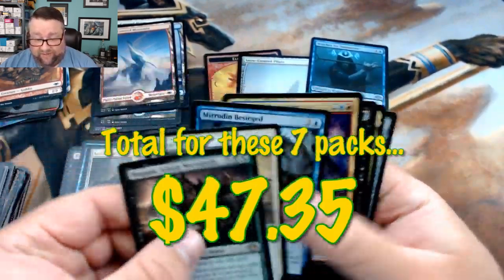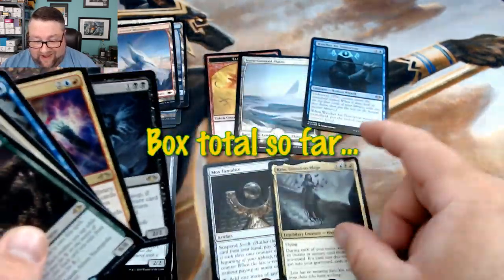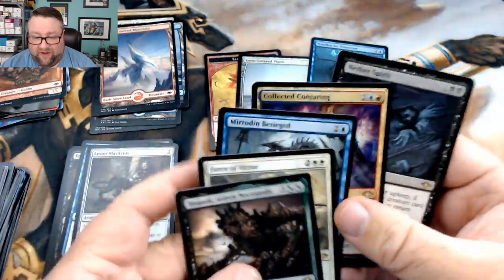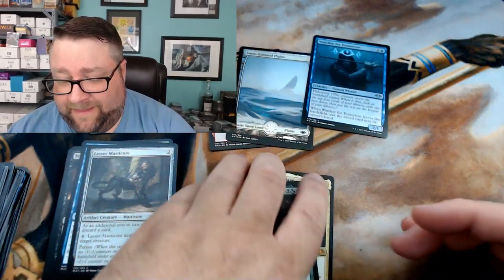Well, that's what we got here. We did get the foil snow covered plains, which was kind of nice, and we got the Mox Tantalite and the Cauldron of Eternity — so two mythics there plus some other stuff. Not too shabby. So far this box is doing pretty dang good.